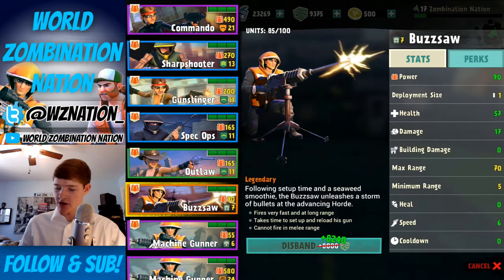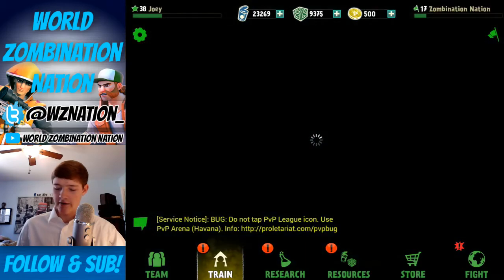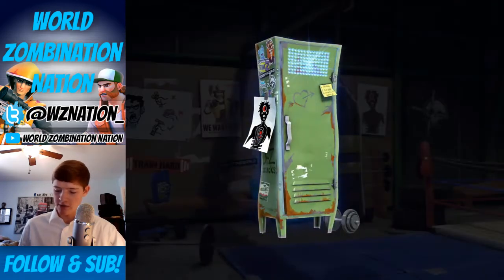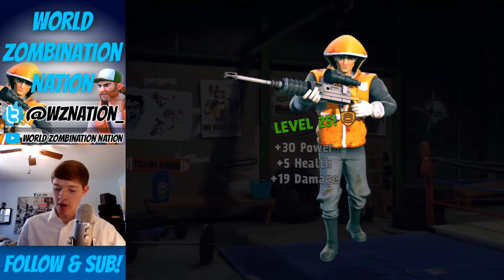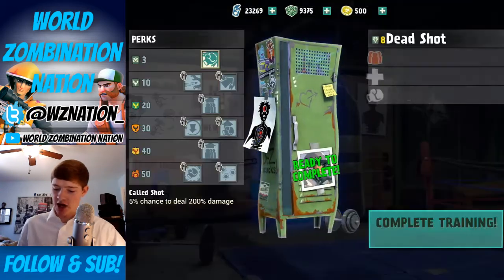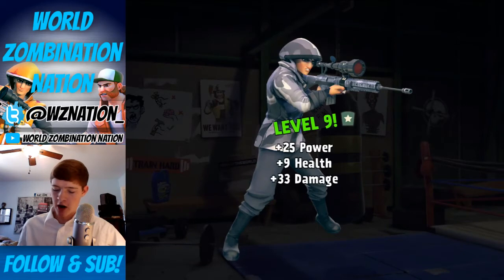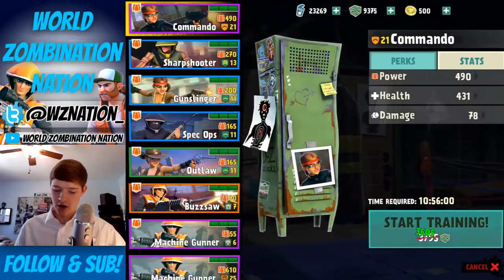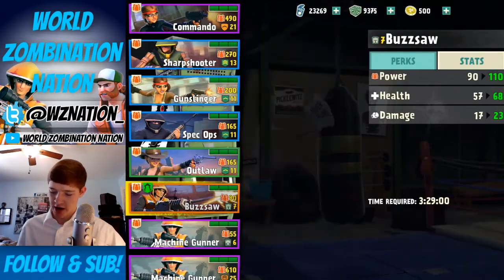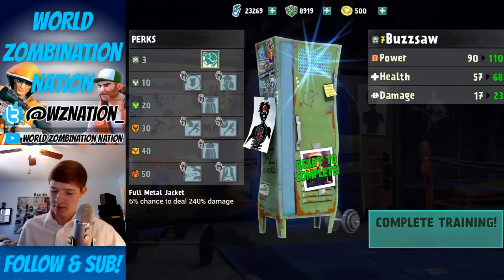Right now it's only level seven, so I'm going to go ahead and upgrade it as far as I can. I have a couple of coins to use. After completing the training we hit level 25 — stamina recharge, turn up, and dead shot complete. Level 25, power none, health 33, damage sweet. Using the locker over here for the buzzsaw, it's going to take 179 coins — goodness gracious, but it's worth it.